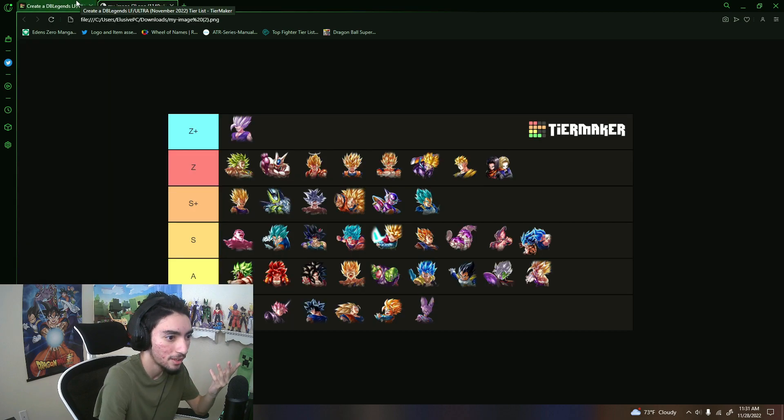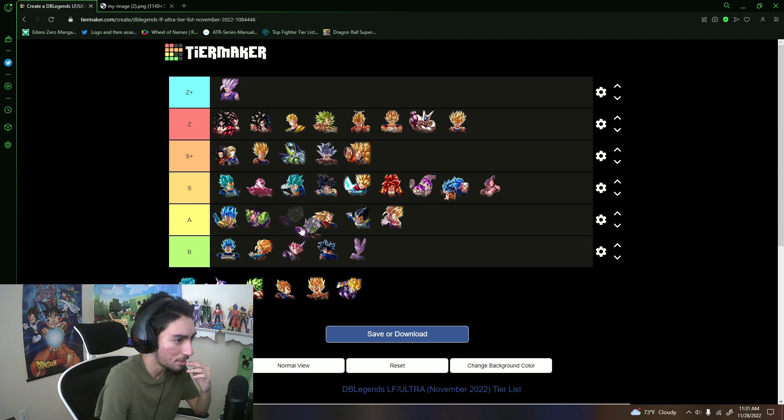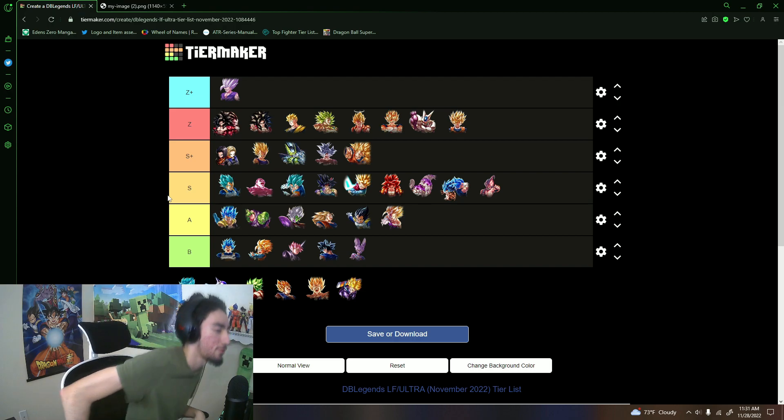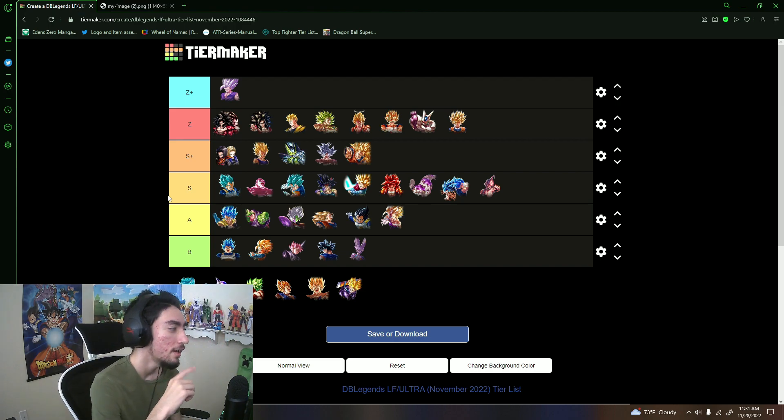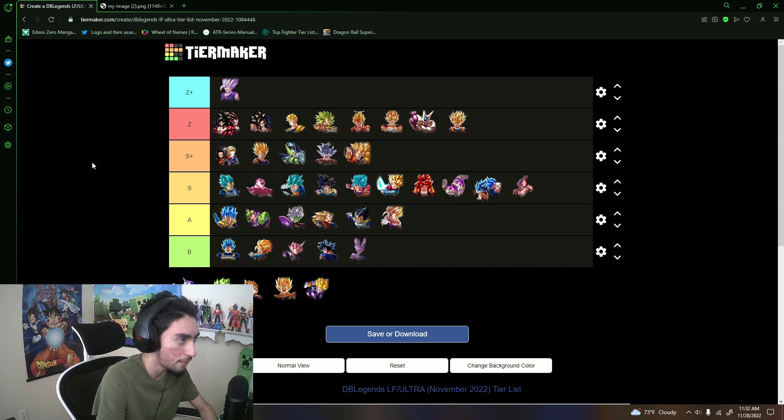Corrupted Merged Zamasu — A tier is a fine spot, I'll put him there. With a plot equip CMZ could actually be interesting even with Beast Gohan around — he wouldn't be in the best spot ever but could potentially put in work. As of right now though he's just not in the craziest spot.